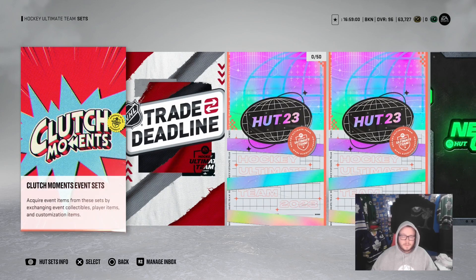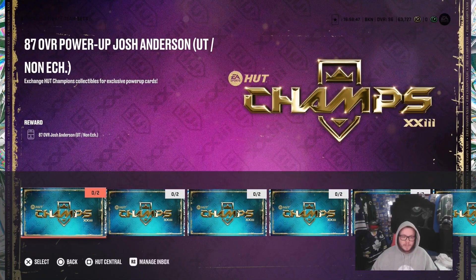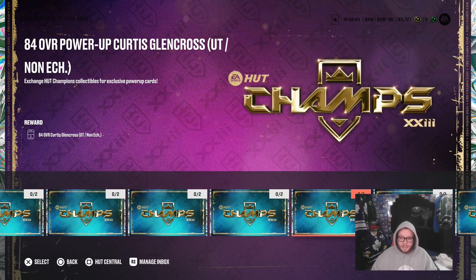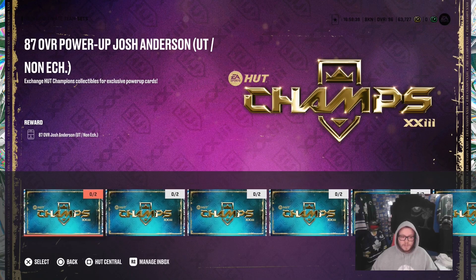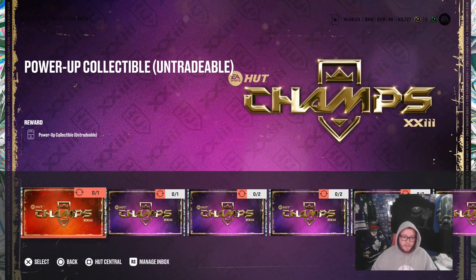In Sets, go over to Hutt Champs. The blue one is for players — if there's a player you like, you can obviously go collect them, but I don't recommend it as they are really expensive. For instance, Josh Anderson here is nine Hutt Champs collectibles to upgrade, plus two more to buy — that's eleven Hutt Champs collectibles just to get Josh Anderson to a 93. That seems steep when for eleven collectibles you could get a power-up collectible and two Ultimate Choice Packs.